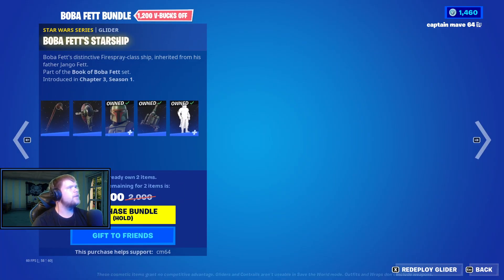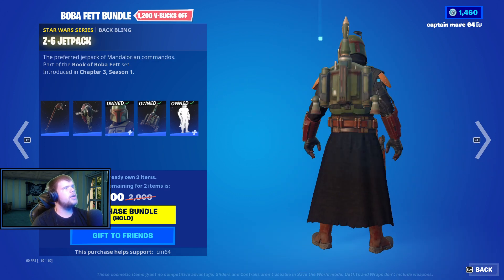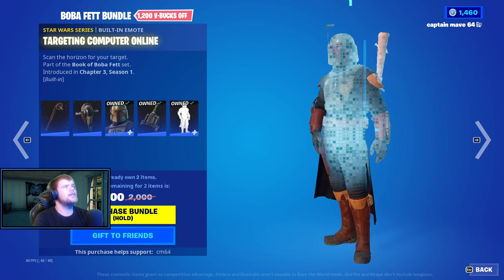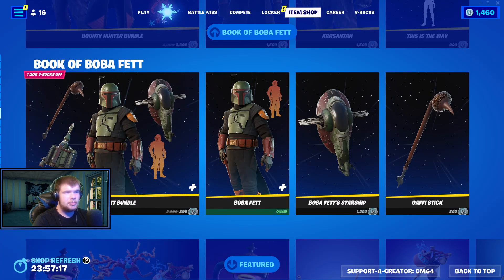Boba Fett — we have the Gaffrite set, the Boba Fett Starship, we have Boba Fett himself, we have the Z6 Jetpack, and the Tardang Computer Online. Pick it up separately as well, pretty cool stuff.